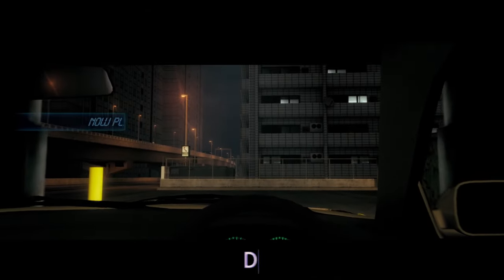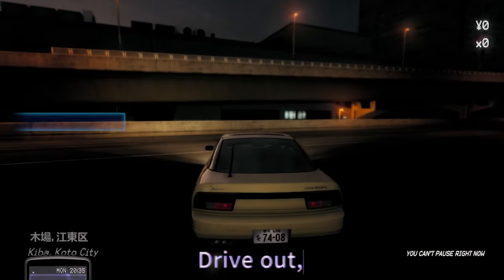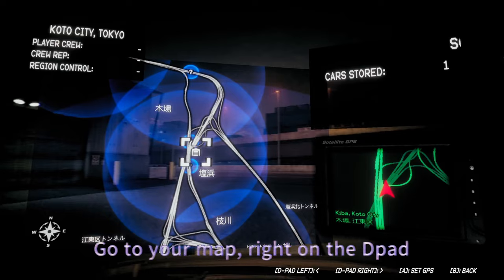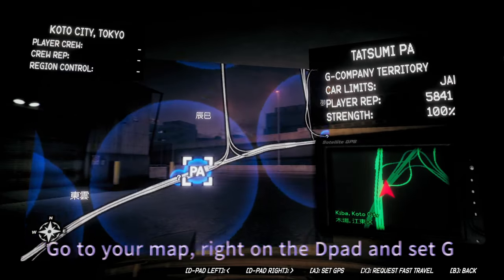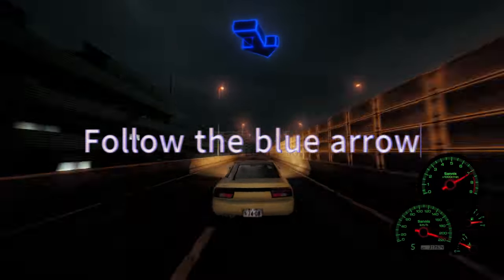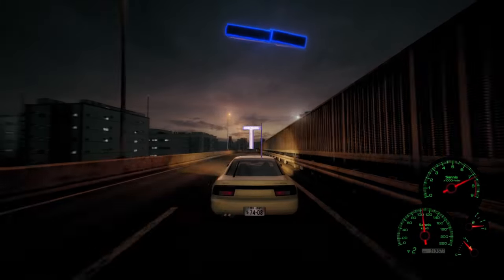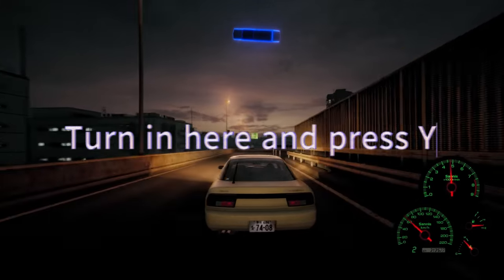You're going to get a phone call from the guy and he's going to give you a load of debt. Press start, right on the d-pad, and that's the first location. You'll get a blue arrow — just follow that. It's just A on the Xbox controller to set the GPS. Follow the road, take the right exit, then slow down and turn into this little entry bay here. It's Y on the controller to enter. And yeah, this is Tatsumi.